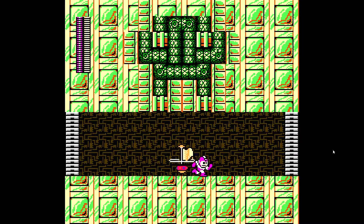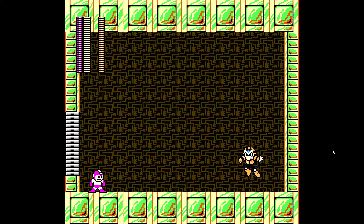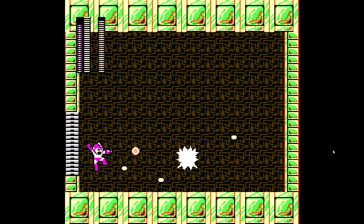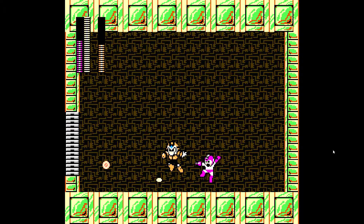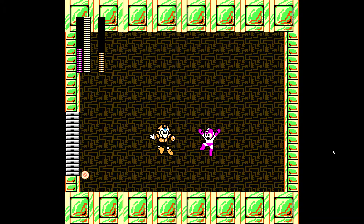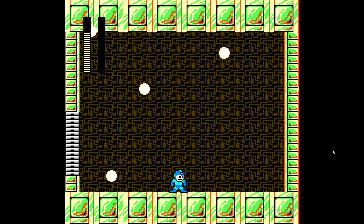And here we are at the boss, which, if you couldn't tell already by the last part, is Pharahman. I made Pharahman weak to the Flashstopper weapon, as he is actually weak to it in Mega Man 4, the game where he comes from.